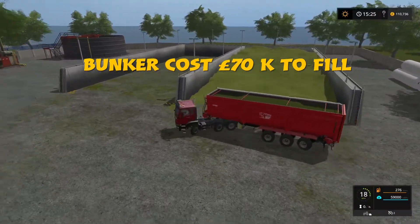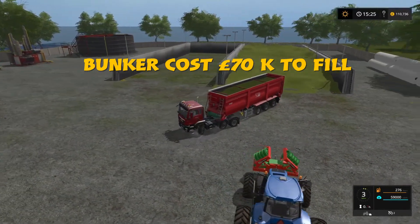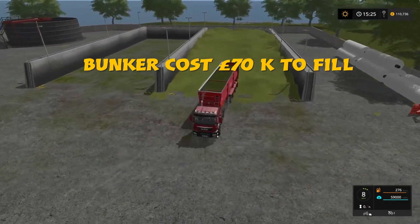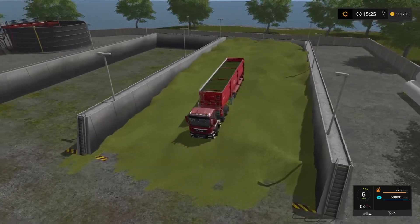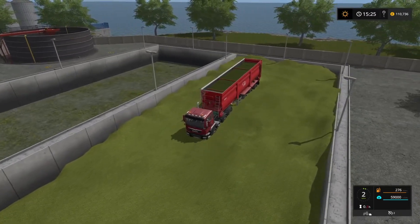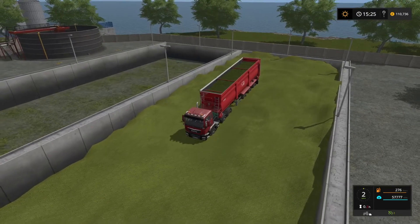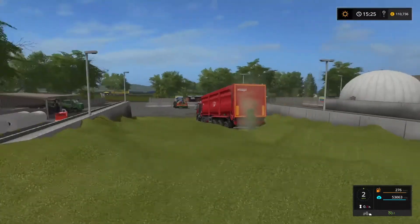We've got grass in the trailer. As soon as you tip it, it will become chaff and turn a different colour — the light green. I bring it up to here and to do a nice aligned line I engage cruise control at 2 miles an hour, and it will tip out in a nice line.